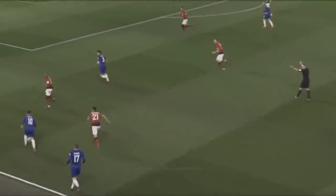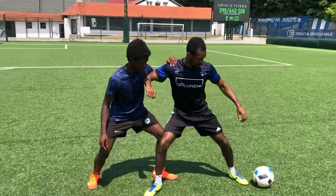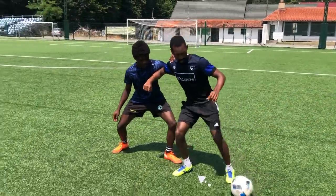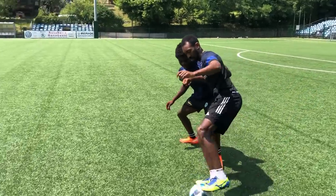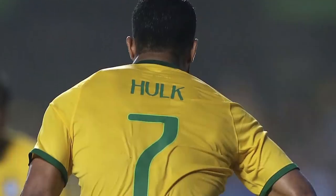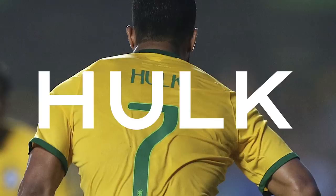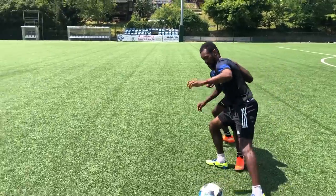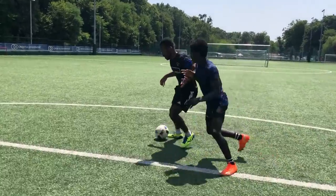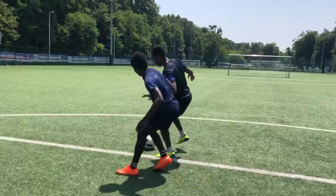First things first: get that arm up — it's your first line of defense. Next, make sure to place yourself between the player and the ball, then use your arm to extend that space to the maximum distance possible. Once in this position you won't be able to stand here forever, so to make this advantageous you've got to learn to shield on the move. Stay light on your feet while also protecting the ball.